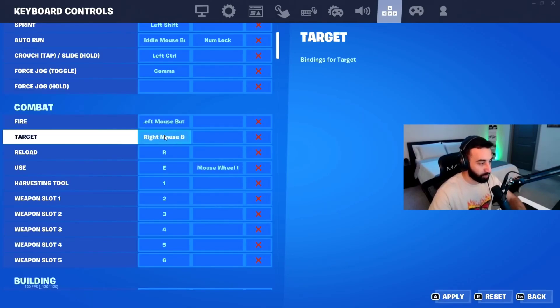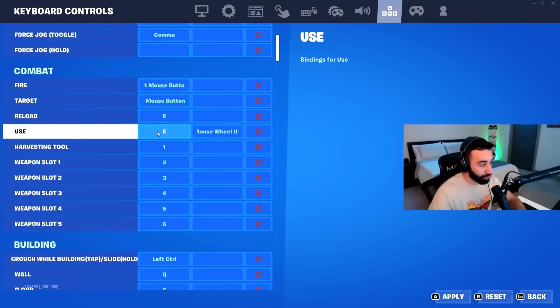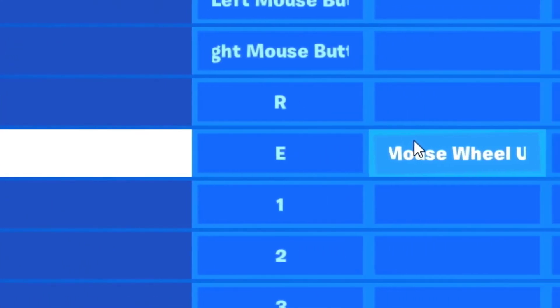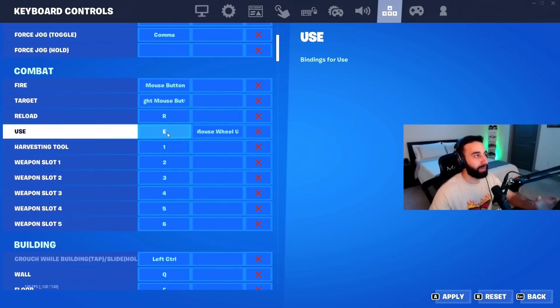Fire is left mouse button, and targeting — which is aiming down your sight — is right mouse button. Reload is R. For the use/interact key, I actually have two different keybinds, and I'll explain why — because this actually gives you an advantage over your opponent when you're trying to pick up a gun.